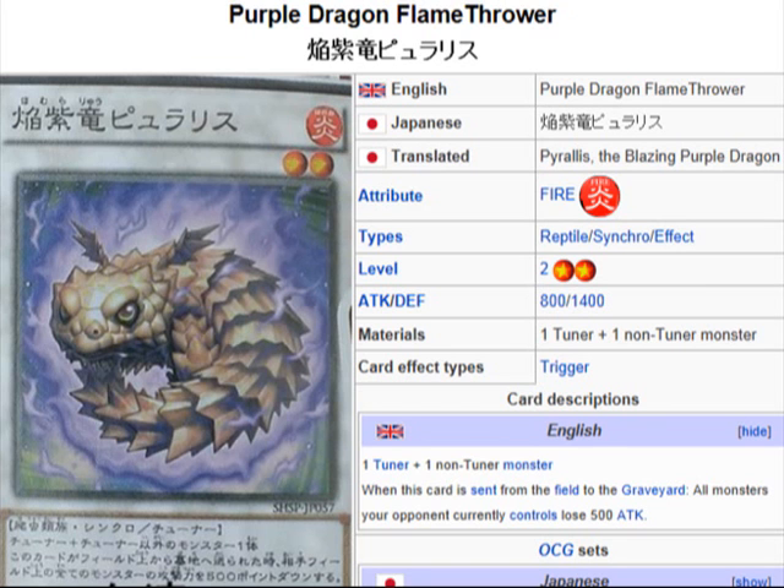I feel that this can be used nicely because lowering your opponent's monsters by 500 attack is pretty helpful — that is a lot when you think about it. This little guy right here can actually help out in a tight spot.